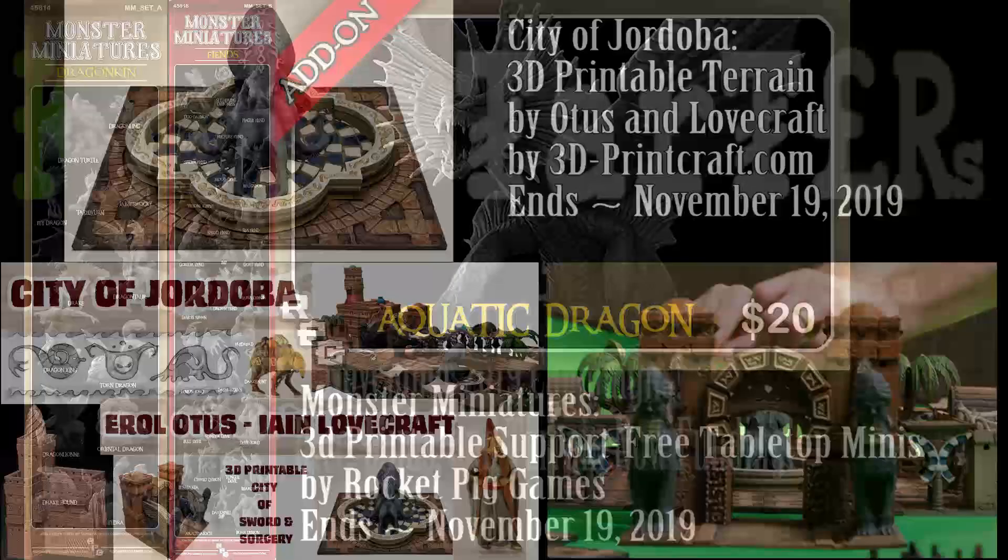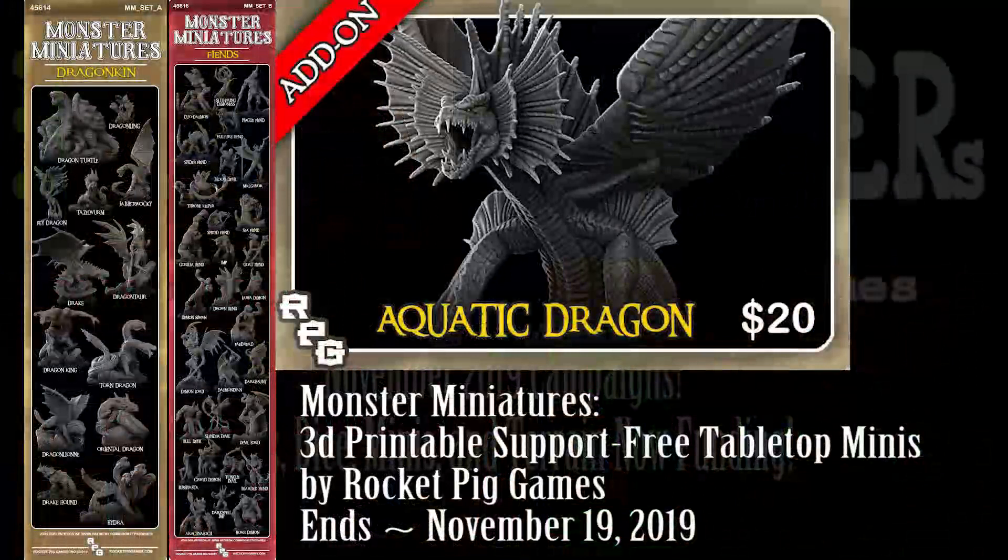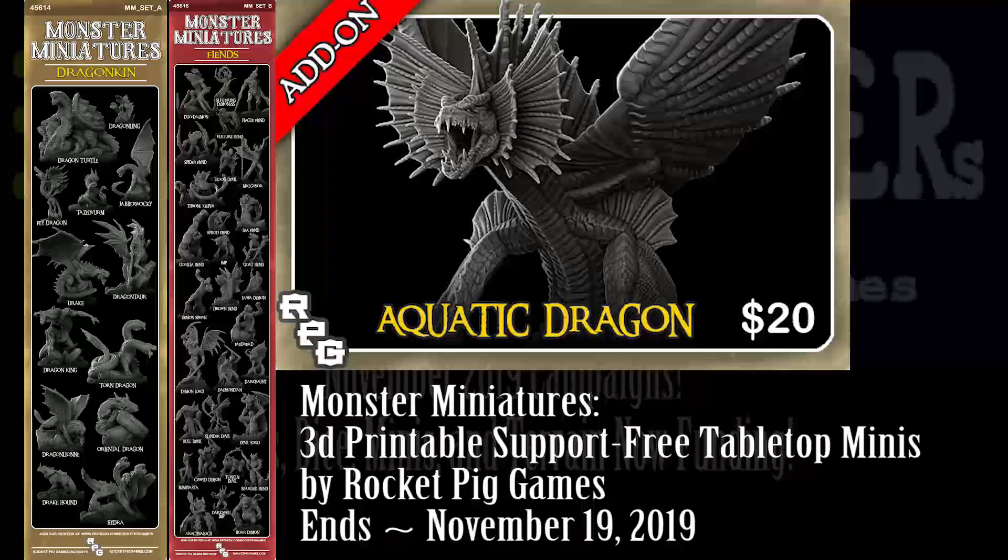We'll follow that up with some Monster Minis. The Aquatic Dragon looks pretty cool — like a Frilled Lizard, almost a Jurassic Park look. The sculpts are really intricate. I'd suggest something a little easier to sand or cut than just PLA — maybe PETG or ABS, though ABS has some warpage and shrinkage as it cools. If you could get down to a 0.2 or 0.1 nozzle for these types of things, it would look amazing. Or just try it on a resin printer.